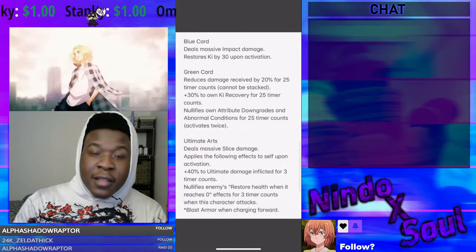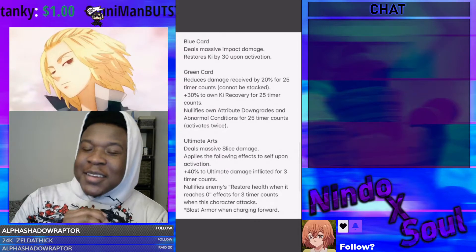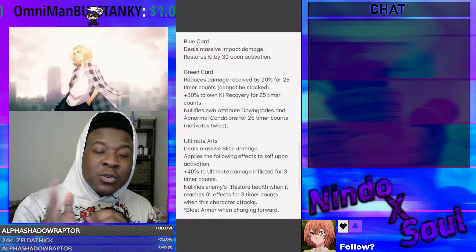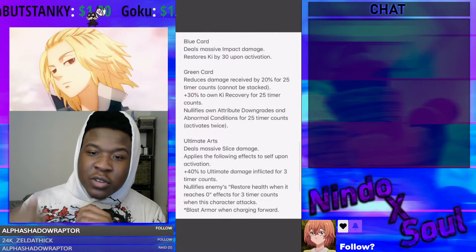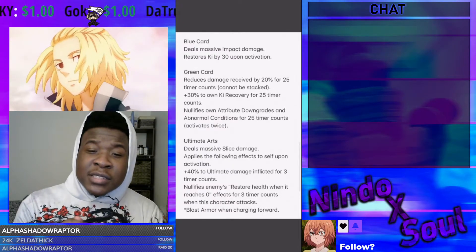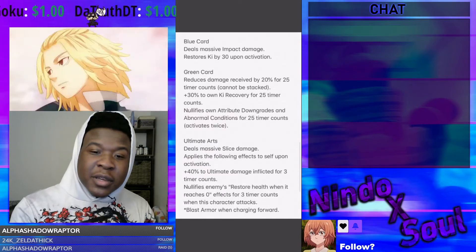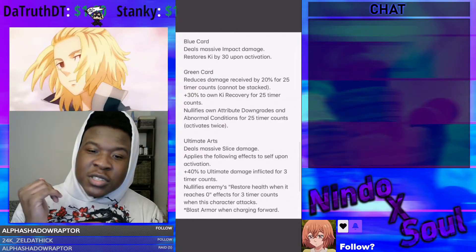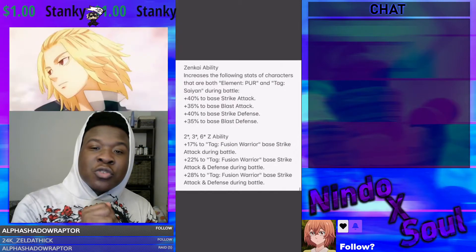We're not done yet. Blue card deals massive impact damage, restores ki by 30 upon activation. Green card reduces damage received by 20% for 25 timer counts, cannot be stacked; 30% to own ki recovery for 25 timer counts; nullifies own attribute downgrades and abnormal conditions for 25 timer counts — activates twice. Ultimate arts deals massive slice damage; upon activation: 40% to ultimate damage inflicted for 3 timer counts, nullifies enemies' restore when health reaches 0 effects for 3 timer counts. When this character attacks, blast armor when charging forward.